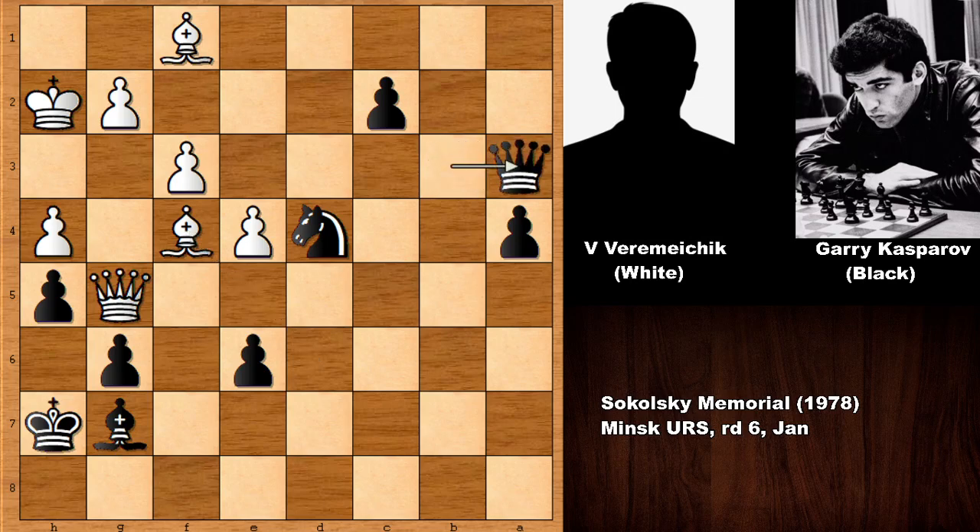Kasparov could play queen to b1, threatening to push the pawn, so defending with the bishop. But now Kasparov creates another very dangerous passed pawn by capturing the a-pawn — it's also going to march all the way to the end. Bishop to c4, attacking the bishop, bishop goes back, attacking again, defending the bishop. Kasparov played a move and white resigned.